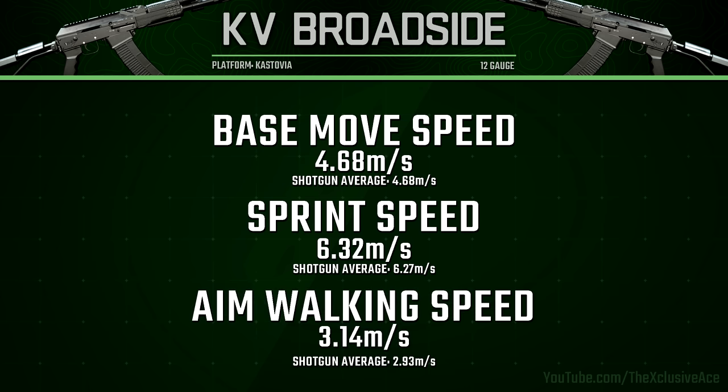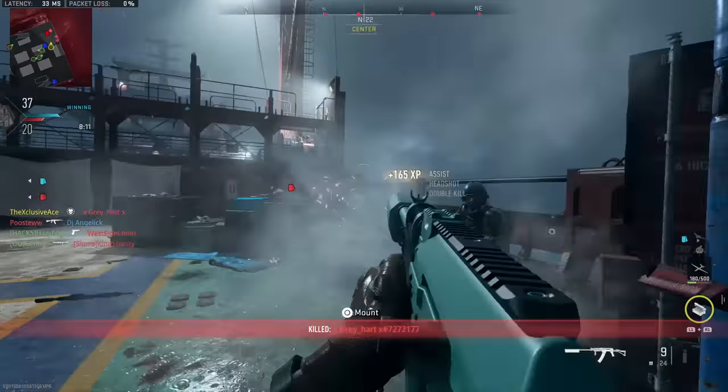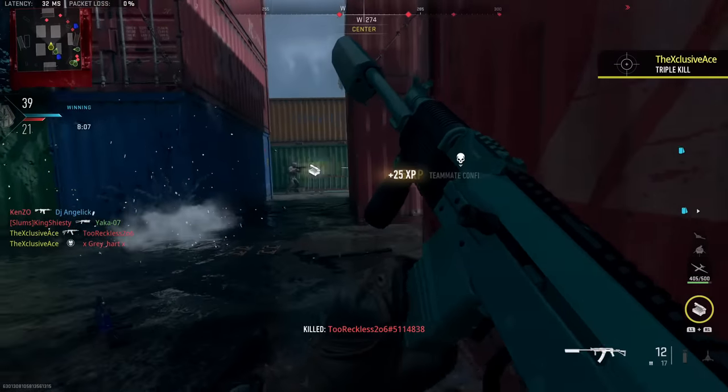Our aim walking movement speed is also very impressive and well above average for shotguns at 3.14 meters per second. So the KV is great when it comes to mobility, and that covers the important base stats on this shotgun. Most of the interesting stuff happens with attachments.